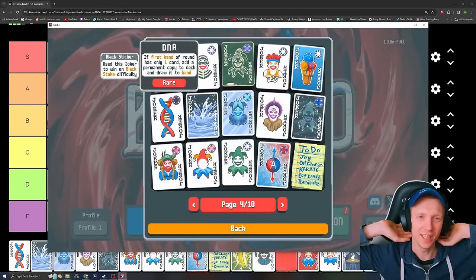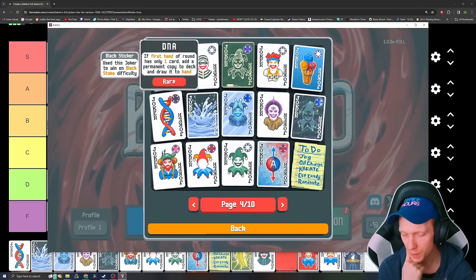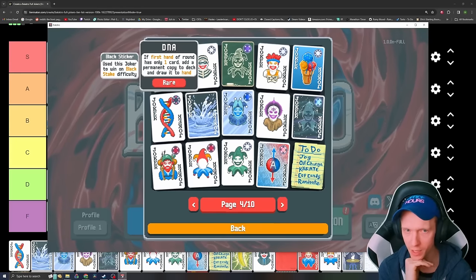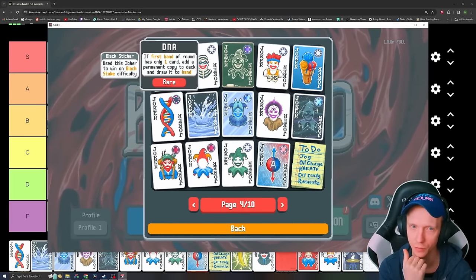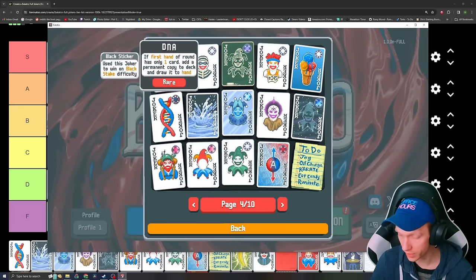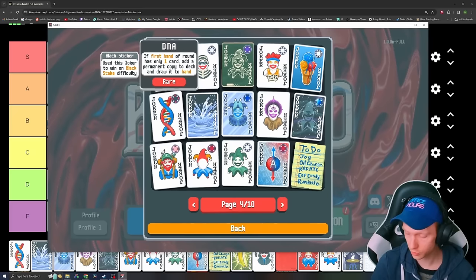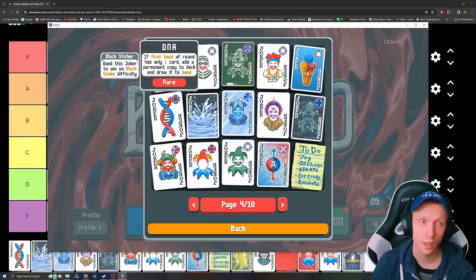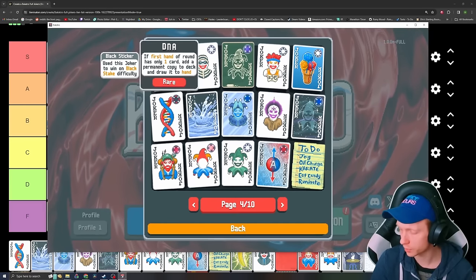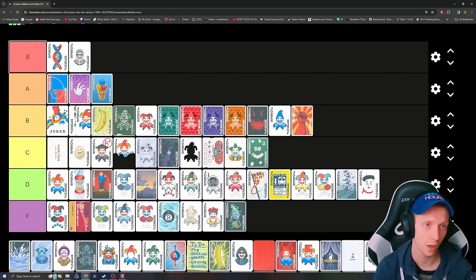DNA — first hand of round is only one card, add a permanent copy to deck and draw it to hand. It might be difficult at the higher difficulties to make good use of DNA, but it's good for almost every style of run. It's an Endless enabler for sure. You can start duplicating glass cards, and if you get Brainstorm or Blueprint which doubles Joker effects, it just starts popping off. It enables you to play four of a kind, five of a kind, flush five, et cetera. It's a real enabler for most decks — it has to be S tier.